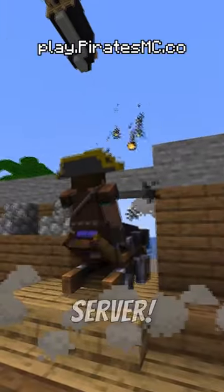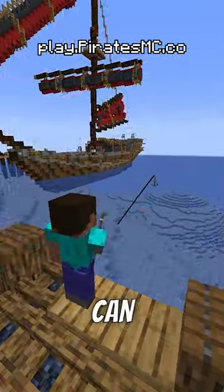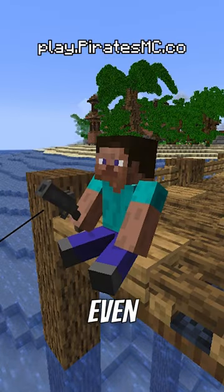These are the best ways to earn doubloons on our new Pirates RPG Minecraft server. When you first join the server, you automatically spawn with a fishing rod. You can use this to catch fish and then sell them at the market. You can also upgrade your fishing rod and catch fish even faster.